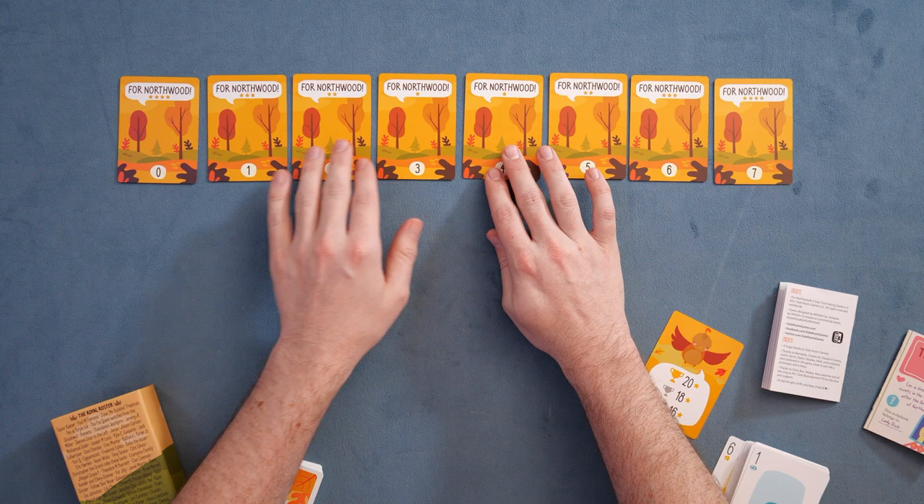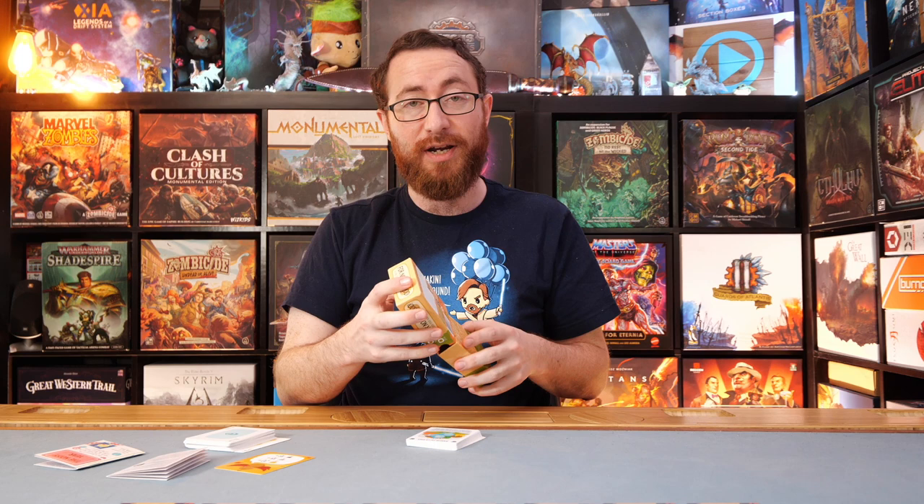These are the various realms you're trying to conquer. You'll notice that the middle regions have one star, two stars, three stars, and four stars, representing the fact that in a trick-taking game, absolutes for either direction tend to be a bit harder to actually achieve.